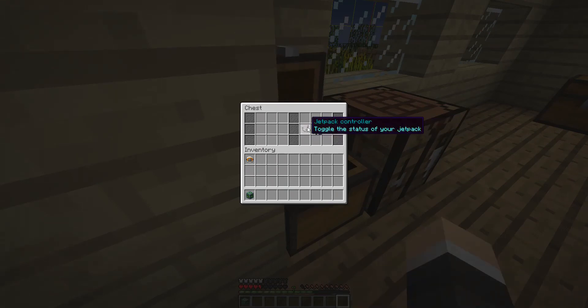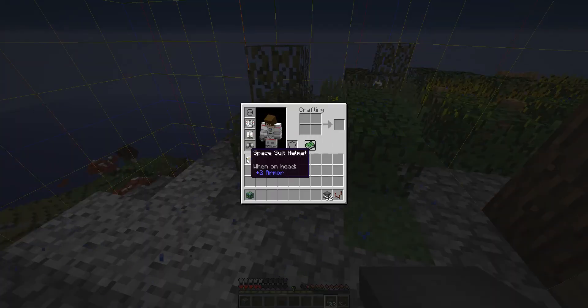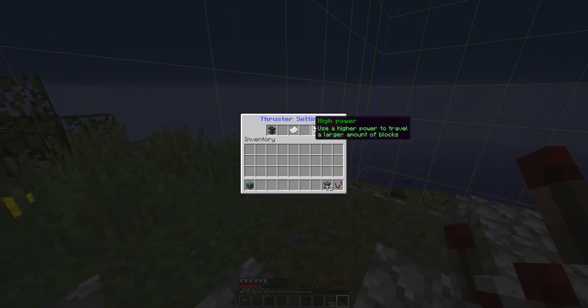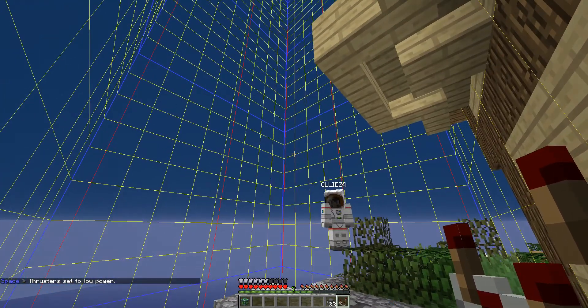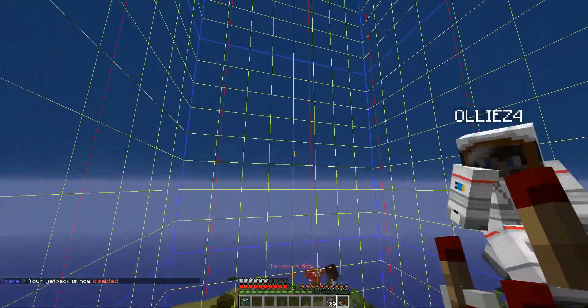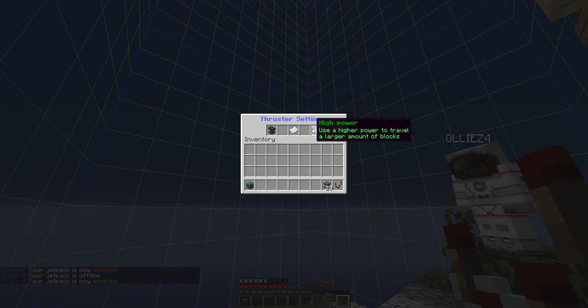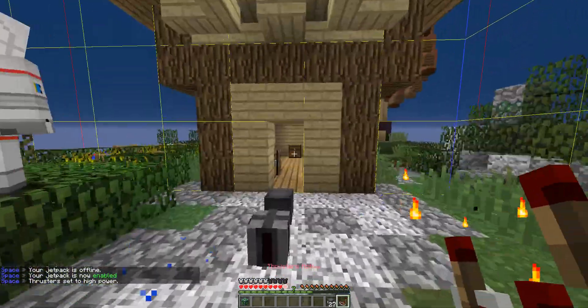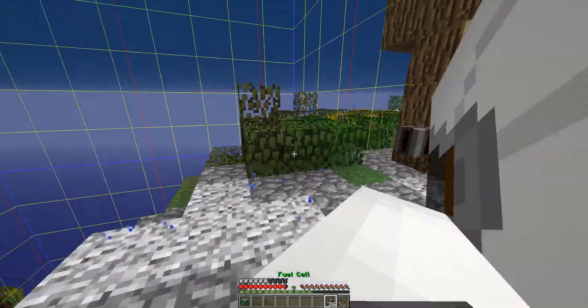Next up, we got the jetpack controller. I should note that if you have jetpacks added to your spacesuit chestplate, then you will be able to use this bad boy. Pretty much you can adjust the thrust settings. By default, the thrust settings are set to medium, but with the controller you can set it to high or low. So we're going to set it to low — you just shift and then activate the thruster. Also, if you are to left-click, it will disable the jetpack. So we can go set our thruster power to high. As you guys can see, we get a much stronger boost. Also, with the gravity on, you do take fall damage as well.